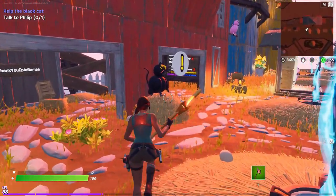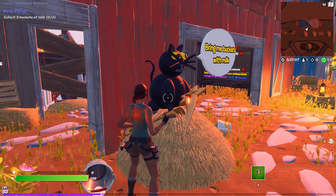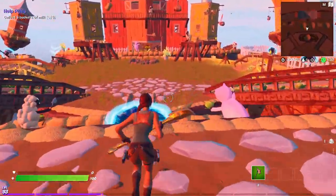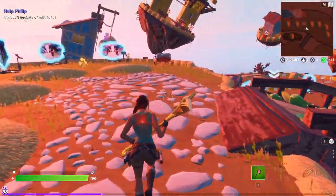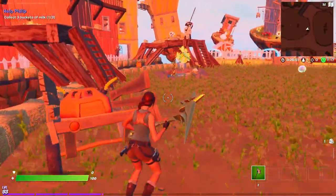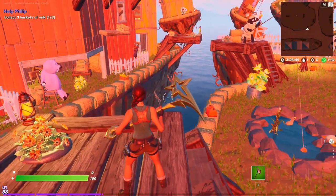It's already running a little bit fast, but eat the peppers to go even faster. You start by coming to Philip the cat — he tells you he wants milk. The top left tells you how many buckets of milk you need to find. They're all easy to find because there are big arrows pointing at them. Just kind of look around for the arrows. You can tell this is in the hub I loaded because of the orbs in the middle.